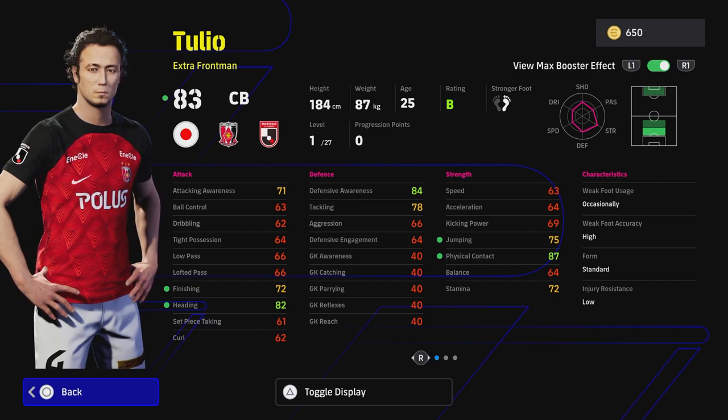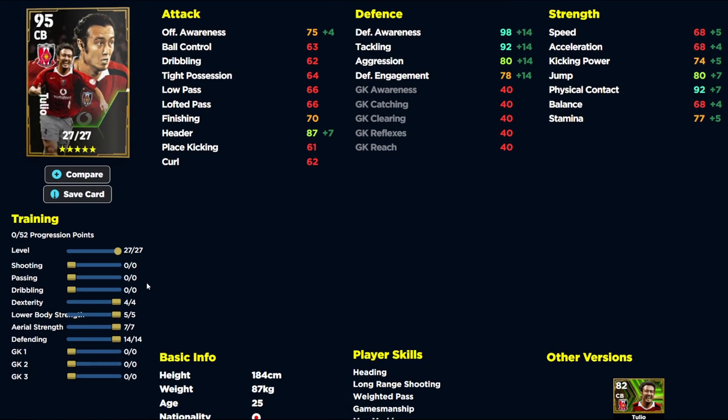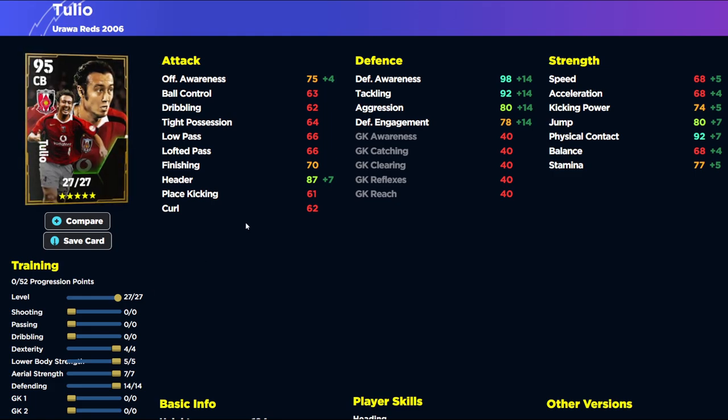If we're looking at training this guy up, you've got 27 levels to go on him. I'm going to give you an example using the training guide on efootballdb.com - I know they're working on a lot of updates with the manager and boosters. Any feedback you guys have, they've asked me to send on. Tulio - I would say he's very unusable. He's 184cm height, but looking at his defensive stats apart from defensive awareness and physical contact, he's going to be very unaggressive with that defensive engagement. His header is at 87, which isn't bad for a 184cm player.